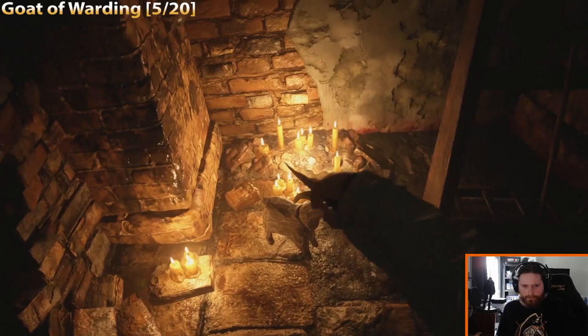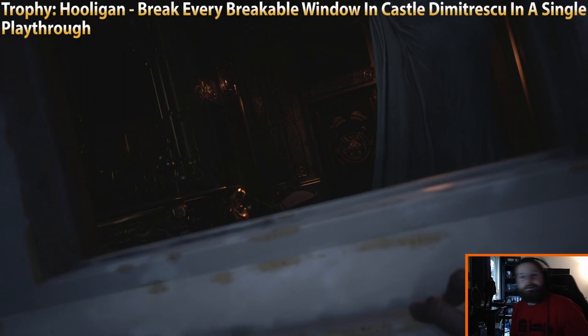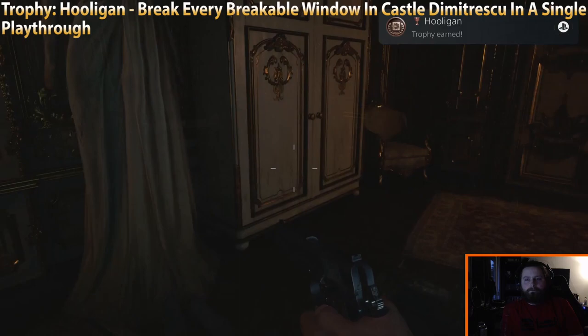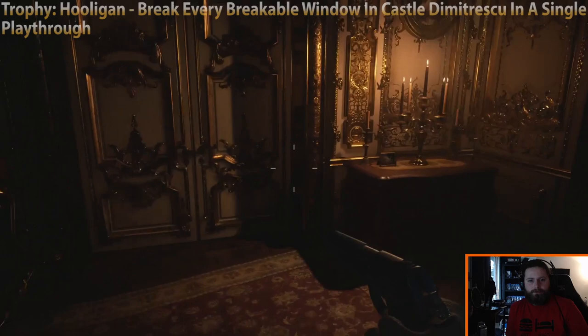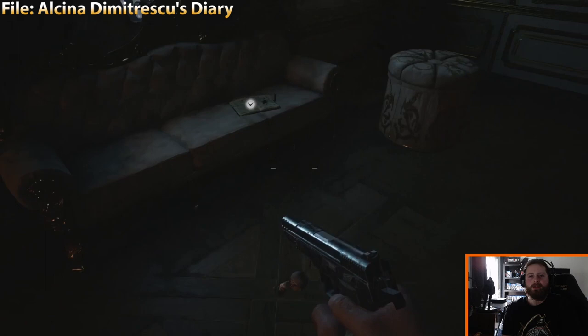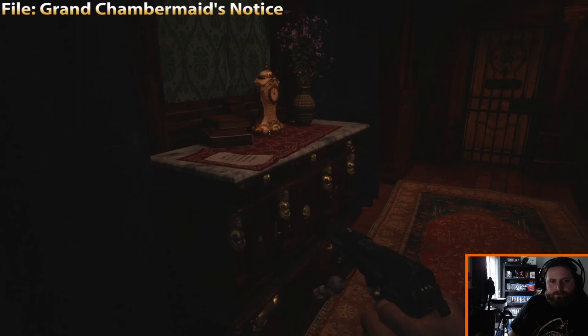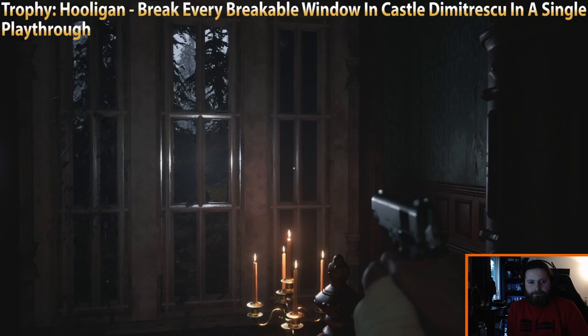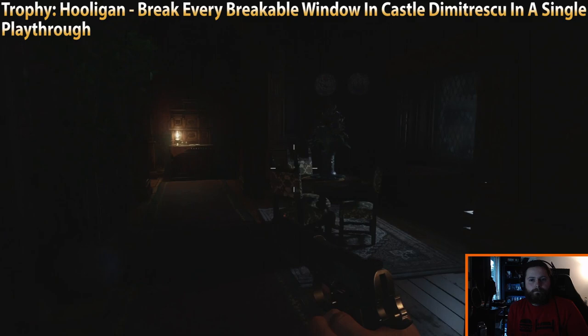After the cutscene with Alcina talking on the phone with Mother Miranda, shoot that window — I shot it from the outside, which is the only way to get that one. Then shoot two more in that very same room. Using the key from Alcina's room, there's a file as well as three windows in the next room, and two more in the very next room, plus a third window down the hall. There's an enemy in that room, but that's where it is.